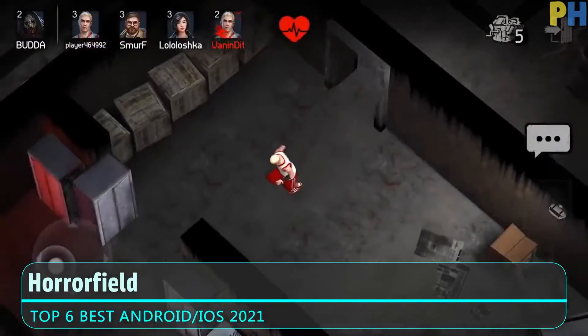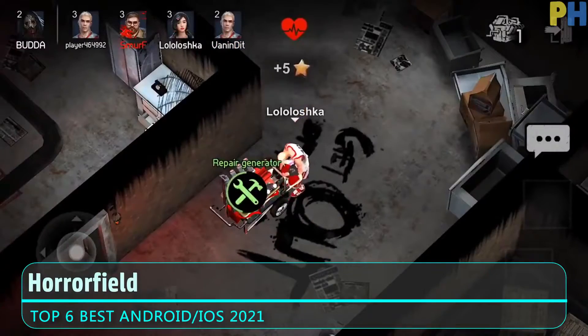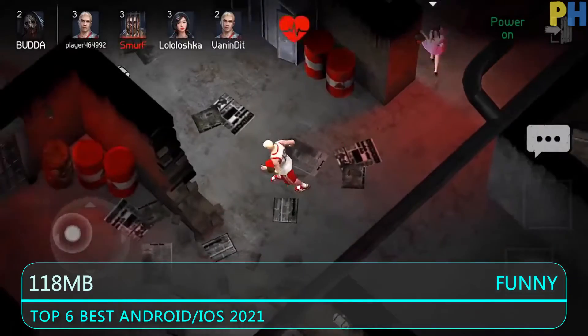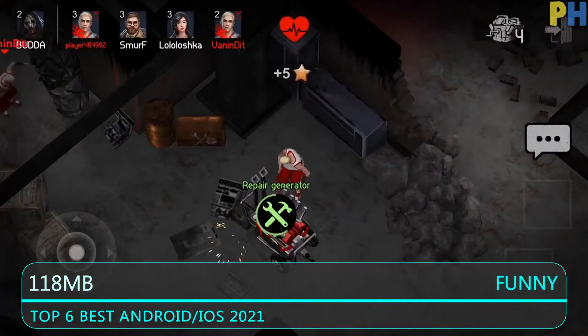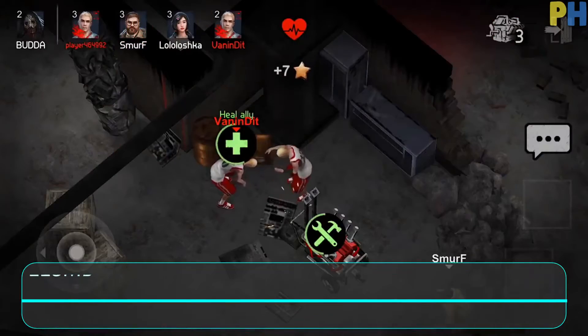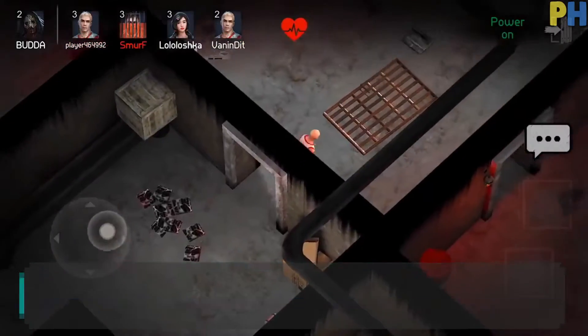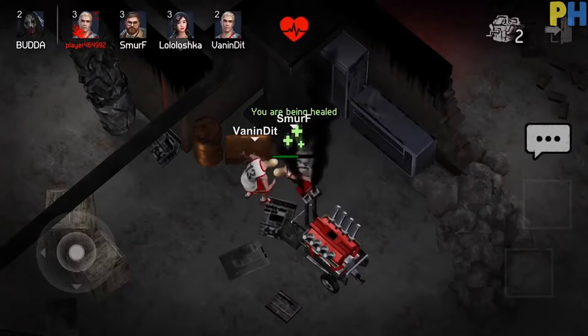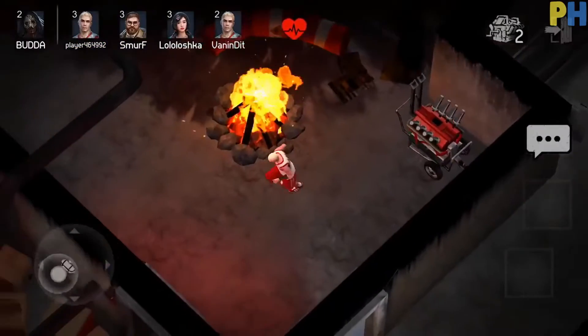Number one, we have Horror Field. In this easy-to-play horror game, you can compete with your friends online and see who will fall victim to the crazy butcher or who will survive. All the action takes place in a scary asylum with lots of monsters appearing from the corners that frighten you. Dozens of spells are placed at every step to catch you, and screams will attract the main monster — the assassin.